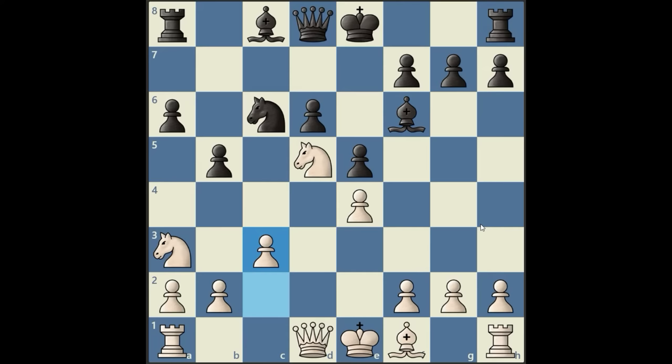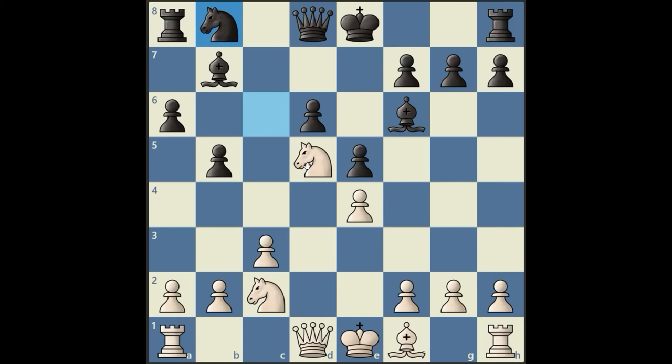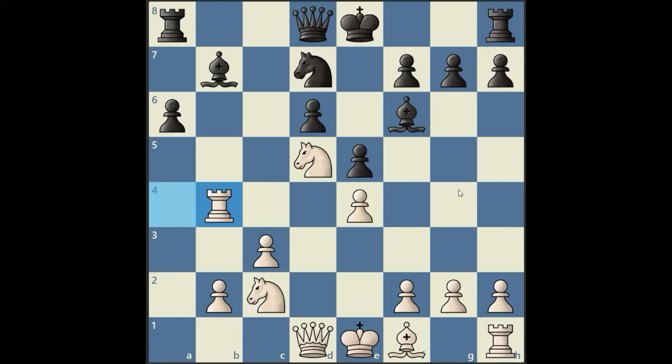Once you understand the positional concept of fighting for this d5 square, that trade becomes very, very logical. Black recaptures. We have pawn to c3, making way for the Knight to come back in this direction and taking control of the d4 outpost. Bishop to b7 from Shirov, Knight c2. Now we have Knight to b8 — a rerouting manoeuvre looking to come into d7 and then potentially later c5. Kasparov plays a4, looking to undermine this Queenside structure. We have pawn takes on a4, Rook recaptures, Knight d7, Rook b4. This is an interesting move — a more common approach would simply be developing the white-squared Bishop and getting castled, but Kasparov has a really nice positional idea in mind.